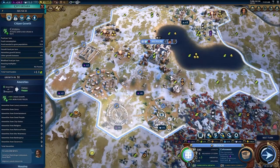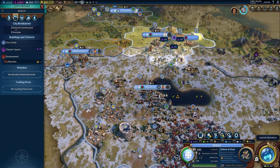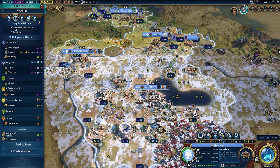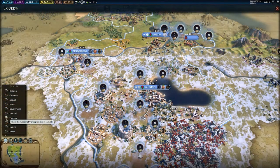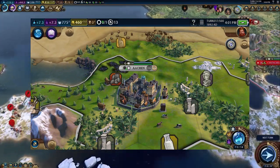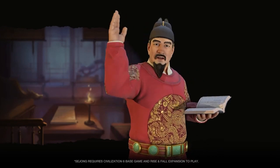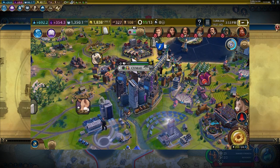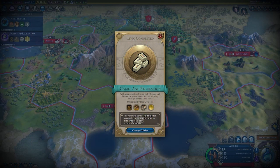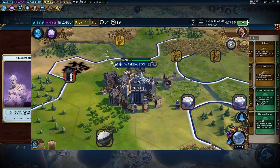Despite all of the achievements that Civ VI has made in terms of renovating the district system and adding new features — with adjacency bonuses and just making cities more interactive — one of the big gripes I still have with Civ VI is that when you go from the medieval and renaissance eras, you have these beautiful city centers that incorporate different cultures from South America to Africa to Europe. But when you go from the industrial and then onto the later contemporary eras, the state of the city center becomes very, very dire. It is this brutalist, boring hellscape.